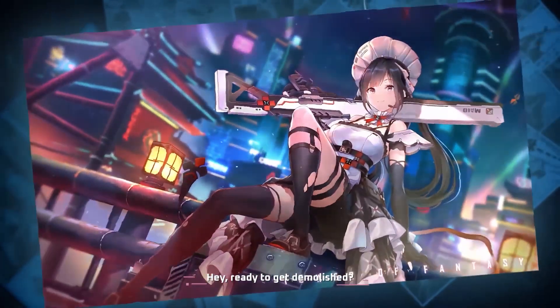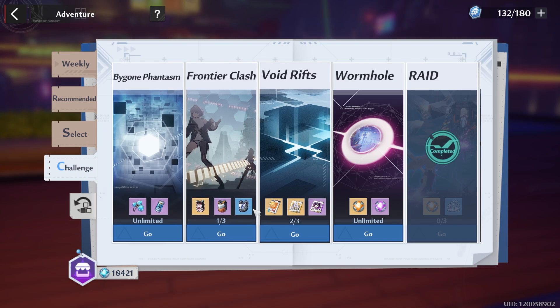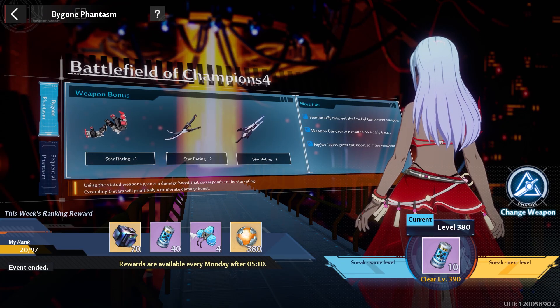I will be able to test out Annabella and I'm going to try to put out that video before her release, so let me know in the comments what you'd specifically like me to test. Then we have the weekly tab — make sure you do enough things to get everything up top. For challenges, if you're trying to do bygone phantasm or frontier clash, you might want to save your Mia's kitchen to power yourself up.